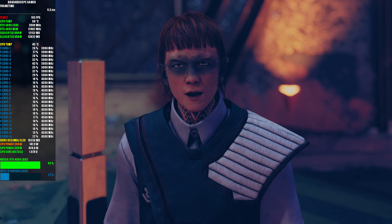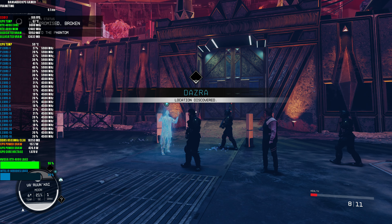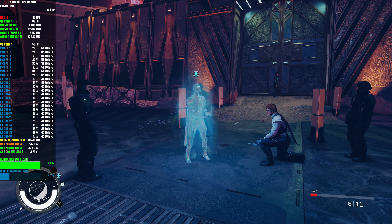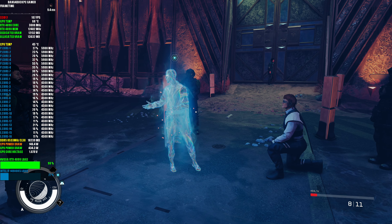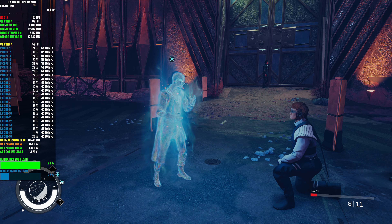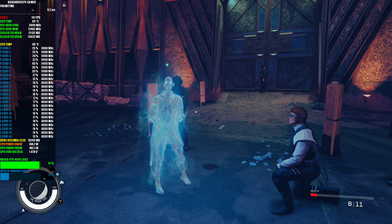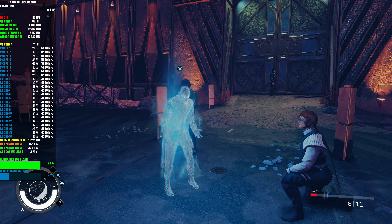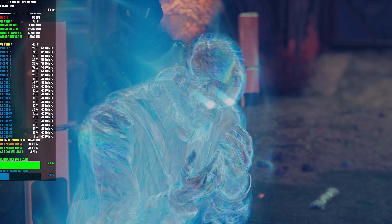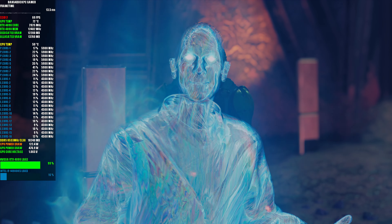We received the automated transmission, but you are certainly not who we expected to find. Great Serpent, hear me — Speaker, we are here. We have reached out to seek guidance in our hour of need. The gate in the Citadel has been opened. It's like what we saw on the station. Have I failed you? What is this place? Where am I? Why do you not show yourself? I strive only to follow your command. All must serve. Please do not leave me in darkness.